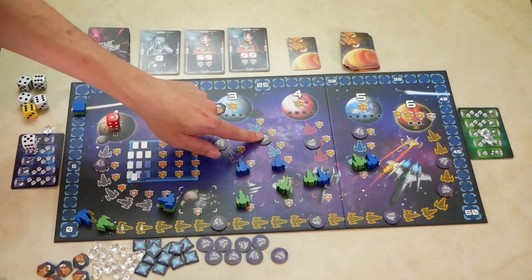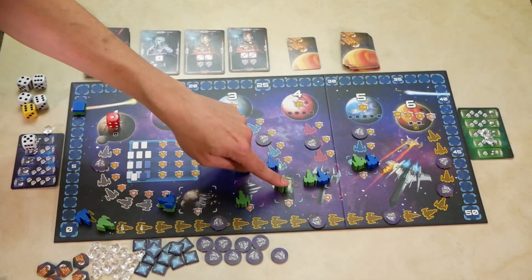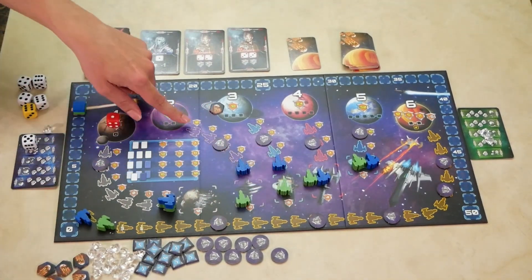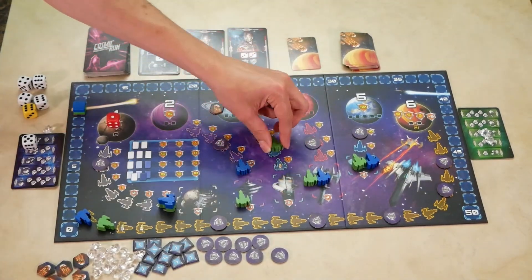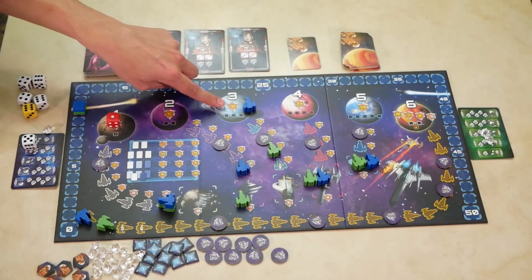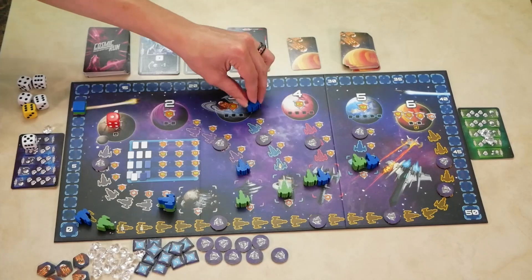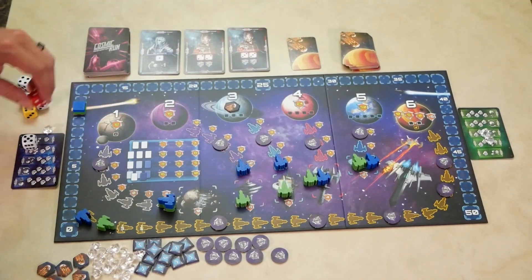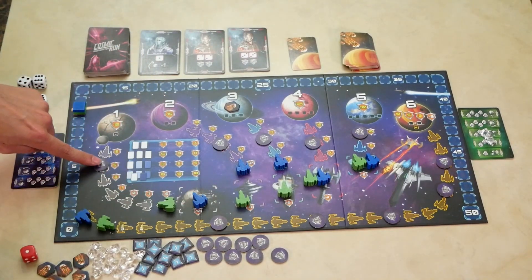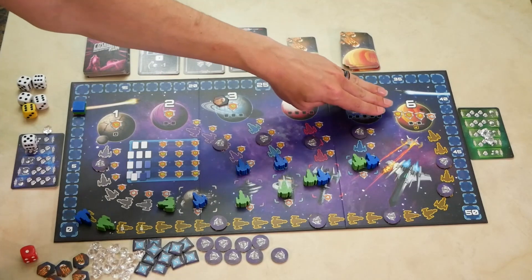Everyone gets points based on where they are on the path. For example, if planet three was destroyed, Blue would get one point, while Green would get negative six for not leaving the station. If Blue had managed to reach the planet and Green got a little farther on his turn but it wasn't destroyed — because Blue reached it, it would still score. Blue would get 18 and Green would get five. This scoring based on position applies to all planets one through five.